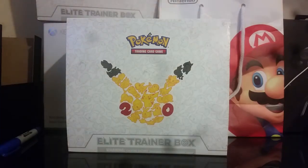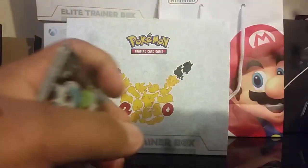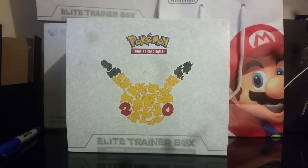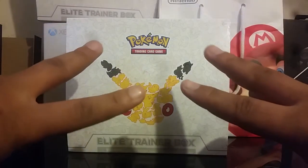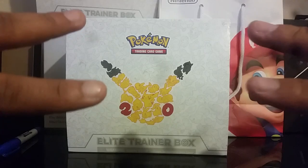I want to thank you guys for watching. The EXs again: Mega Gardevoir, Blastoise, another Mega Gardevoir EX, a Flareon EX, and a Flareon EX — that is five in one box. I loved it. Tell me your favorite EX out of the set, your favorite one I pulled, down in the comments below. Don't forget to like and subscribe, because those likes and subscribes are what keep me going to open these boxes for you. I really enjoy it and I hope you guys do too. See you on the next video — peace out.